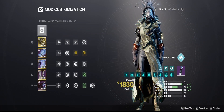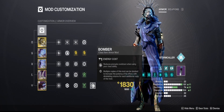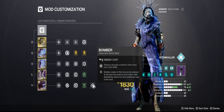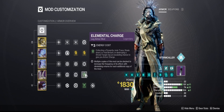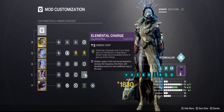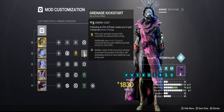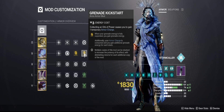Everything else is kind of what we standardly use: Reaper, Powerful Attractor, and Bomber. This is the best standard setup, I would say, for all classes — definitely put these on. And then as an Arc Warlock, you want Elemental Charge, as Ionic Traces are everywhere. With all those procs, it pairs with Grenade Kickstart so nicely — it's just insane.